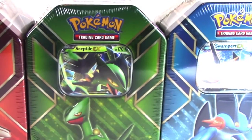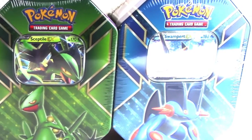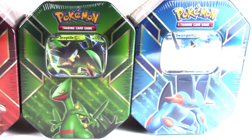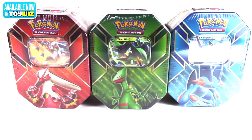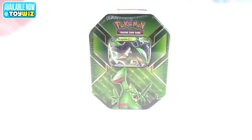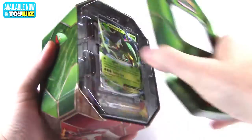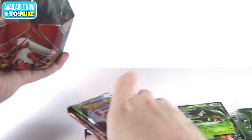Hey guys, JD from toywhiz.com, and today we're taking a look at the Hoenn Collection set of tins. You get three different tins, each has four packs, a code card, and a special EX foil card. I'm gonna open all three and open the packs to see what we get. I'm gonna go with my personal preference — grass-type first — so we're gonna start with Sceptile. Code card, four packs.